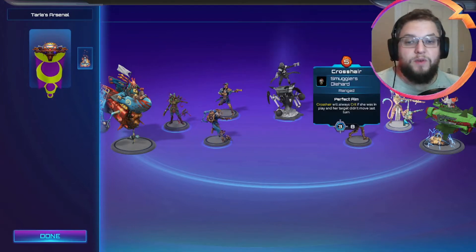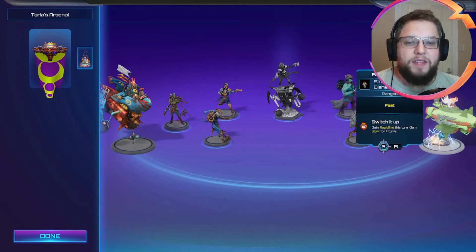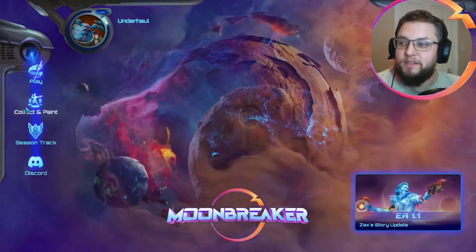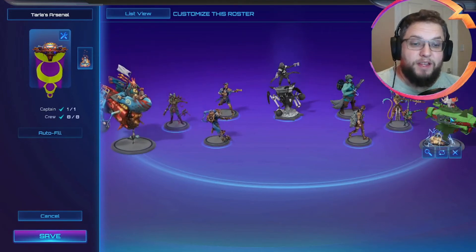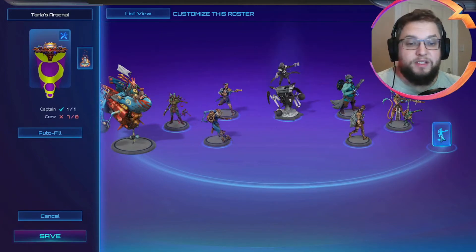We've got Crosshair — she will always crit if she was in play and her target didn't move last turn. Two crits on almost anything in the game will be enough to kill it, so that's amazing synergy with Rapid Fire. I've decided to swap out Switchback — Switchback has a lot of Rapid Fire inbuilt already, so it doesn't really synergise well with Taria since it can already get Rapid Fire itself. Maximus is a much more useful one-drop, so Switchback doesn't really do the job.